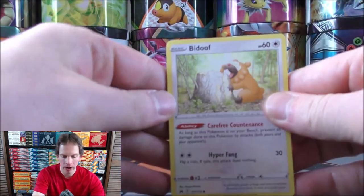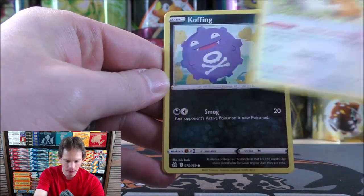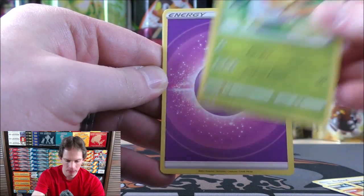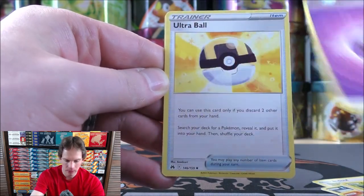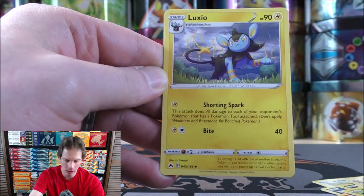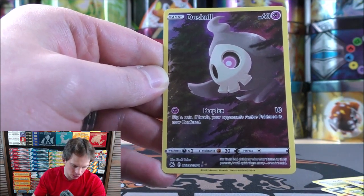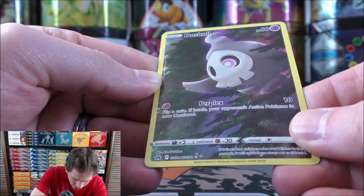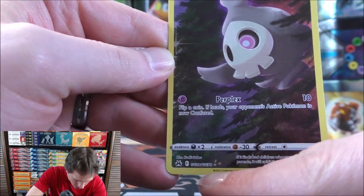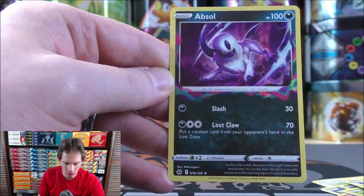Four and then two to move that rare and reverse holo to the back of the pack. First pack of five starts with Bidoof, Koffing, Salandit, Purloin, Grubbin, Psychic-type Energy, Ultra Ball — one of the best trainer cards of all time — Crushing Hammer, a very good trainer card as well, Luxio, and a reverse holo Galarian Gallery subset card of Duskull. GG would be the card number indicating Galarian Gallery — 28 of 70.